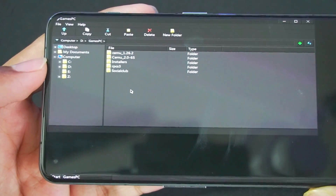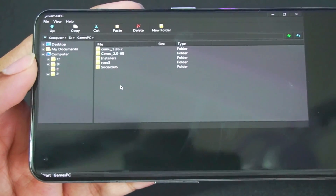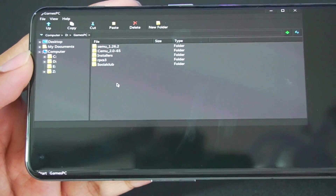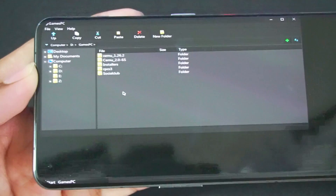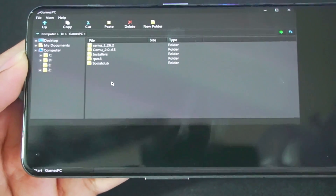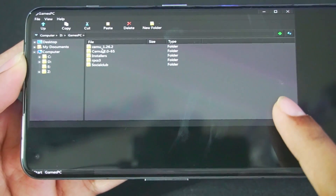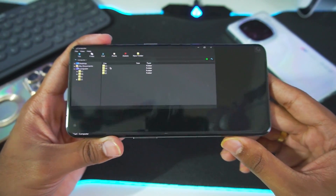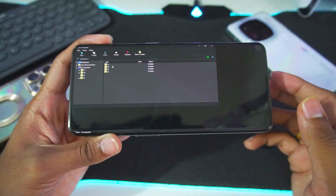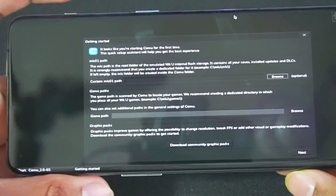The second one is CEMU 2.0.65, this is the latest build which I am talking about and we'll also be setting this up in today's video. Basically, you'll need to dump your Wii U games onto your Android devices legally, as well as set up CEMU. We'll be setting up the latest build of CEMU, unlike the RPCS3.